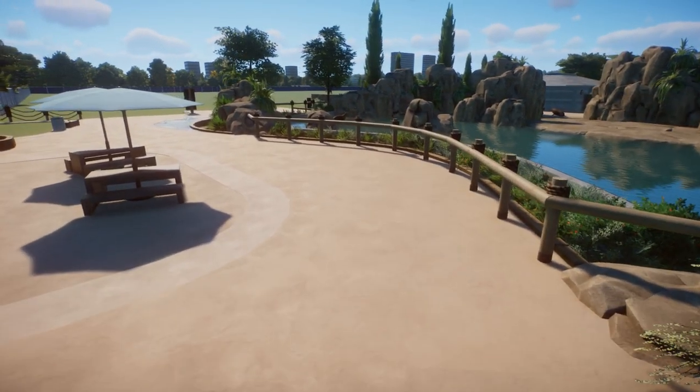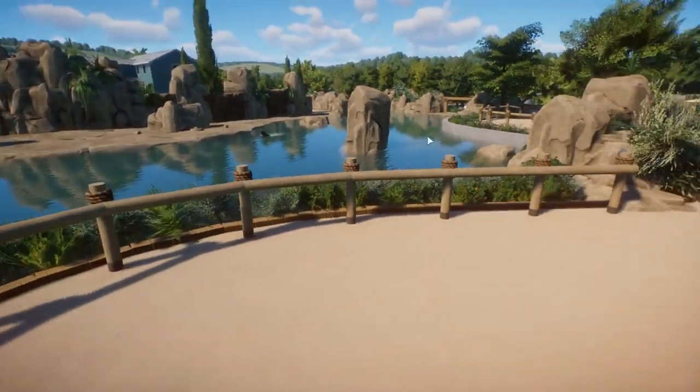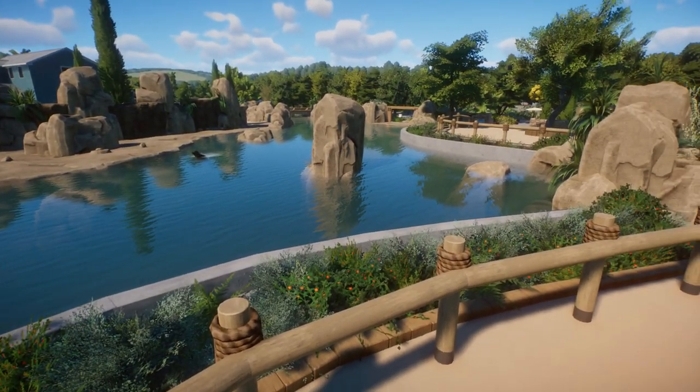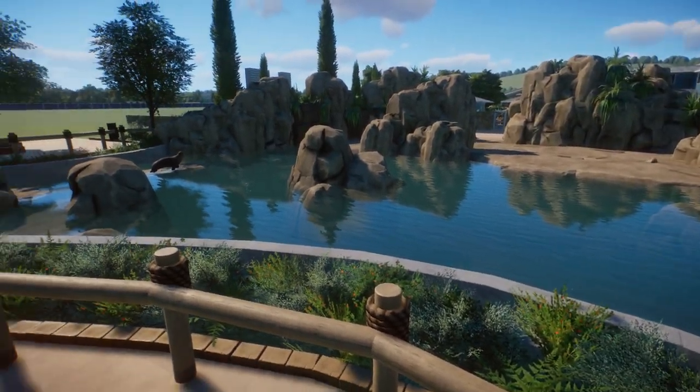I'm going to show you all of the guest areas first, then all the sea lion areas, then the backstage. Continuing up this way, there's another viewing area — it's very similar to the first one, just rotated a little bit to give you a different look. If you go right to the front this gives you a bit of a closer look. The only thing I don't like is that you can see this backstage gate, but I had to leave it quite wide for the sea lions to get in and out. Maybe once the small hitbox mod comes in I'll be able to add a couple of things to disguise it. It's a really different view from here — just so much going on.